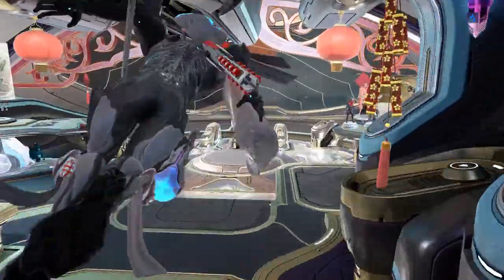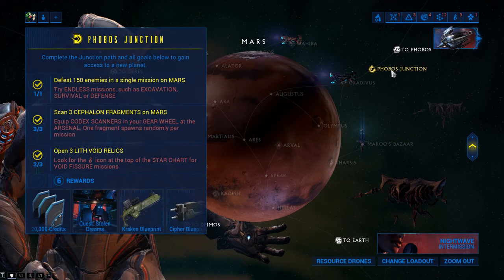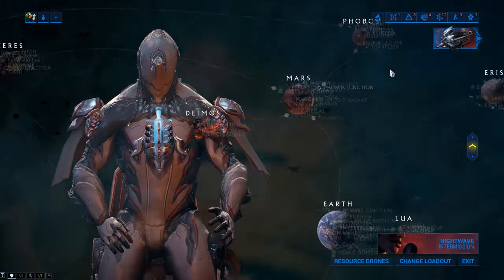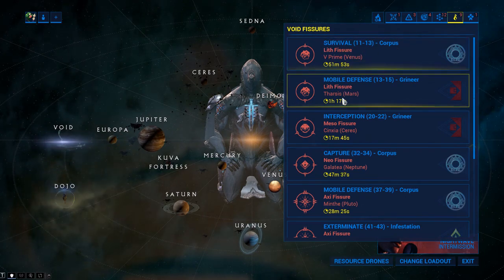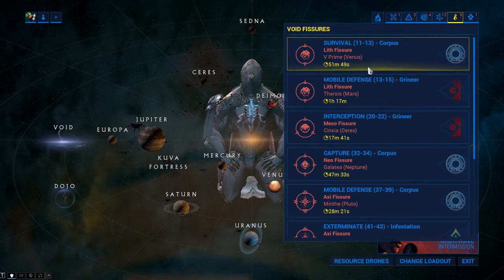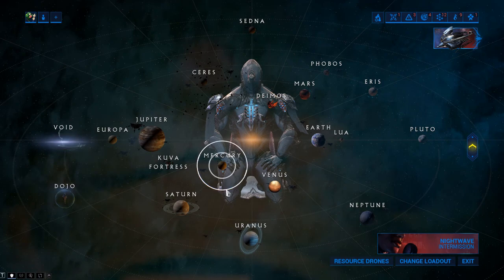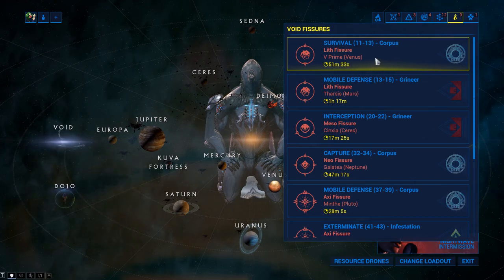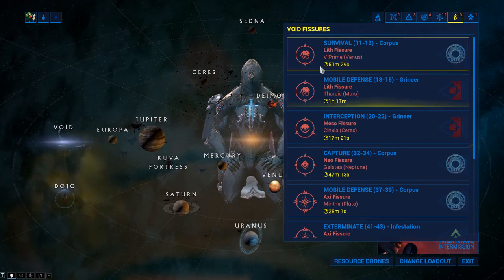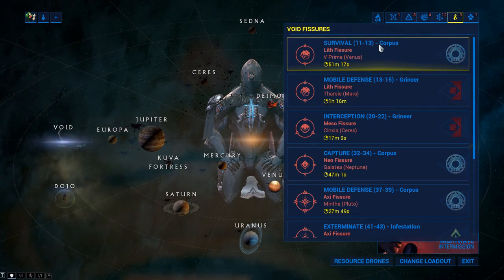Now I'll show you how to do the last part of this junction — open three void relics. Go to this spot on your menu and you'll see relic fissures available. These rotate on what mission nodes they're on, and they'll always be on planets you've likely already unlocked like Earth, Mars, Venus, and Mercury. For the specific node you may not have unlocked, you can have a friend take you to one of these or just wait until there's a node you already have opened.